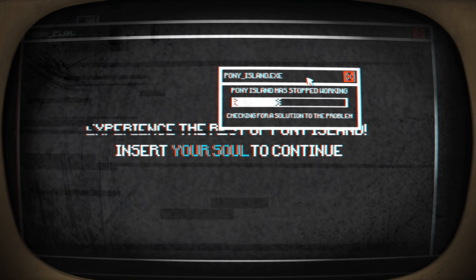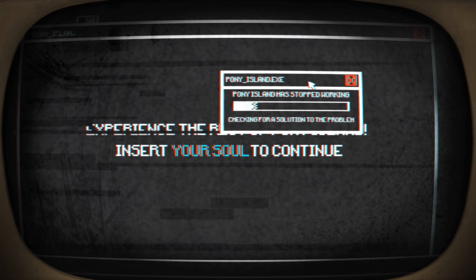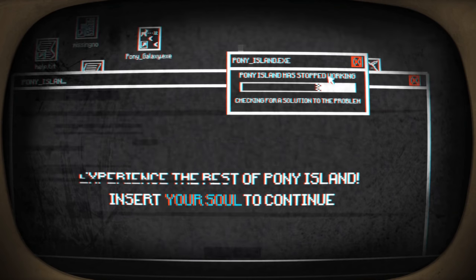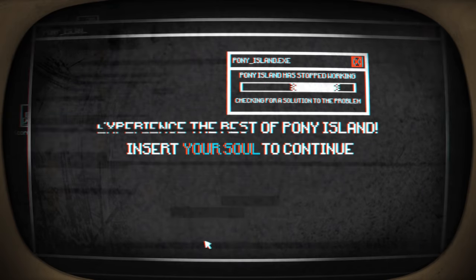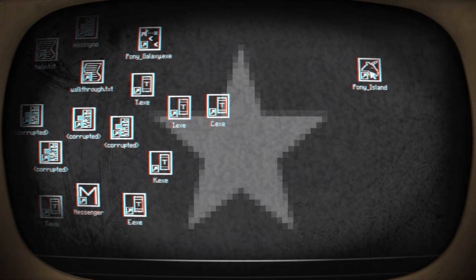So it's running its own little operating system. Pony underscore island dot exe has stopped working. Checking for a solution to the problem - just like Windows. Oh, these are actually windows. Can we just exit out of this? We can. Pony eye. Wow, what have we got here? Missing No? From Pokemon? Oh, Matt. Okay. Let's try missing No.